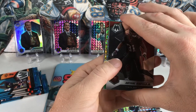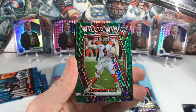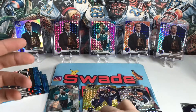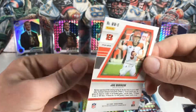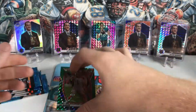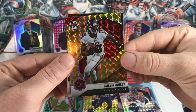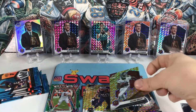Pack number five. Got a green coming up — Antoine Winfield, Joe Burrow Will to Win green — it's a nice looking card actually. We'll definitely take that. And then of course we have Calvin Ridley. Got the longest box going so far.